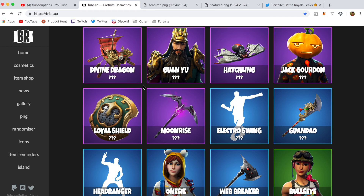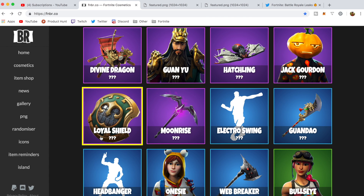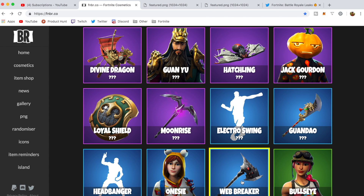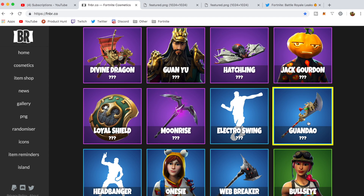After that it looks like we have some items related to the Wukong set: Divine Dragon glider, Gnu, the Loyal Shield, and Guan Dao. Also the Web Breaker pickaxe goes with these spider skins, which is interesting. This looks a little bit like Jingu Bang and I'll talk about that pickaxe specifically a little later in the video.